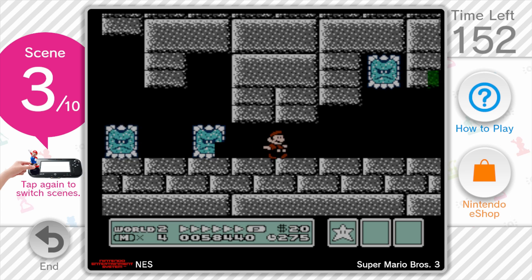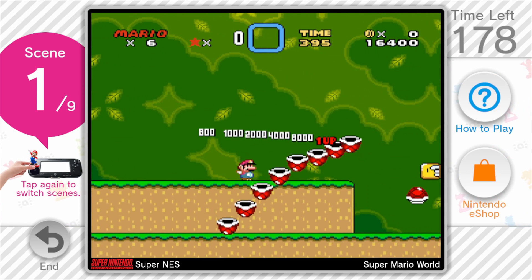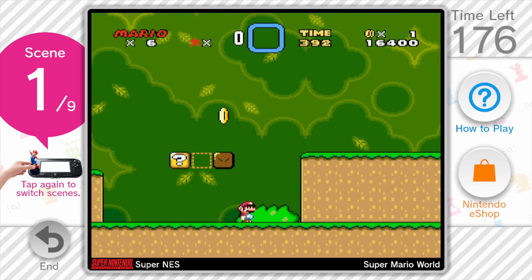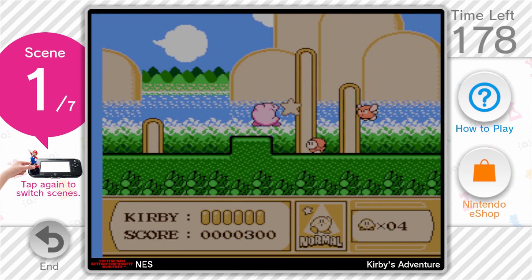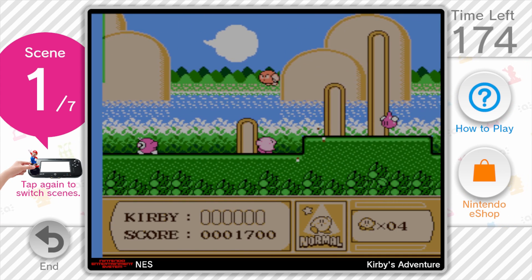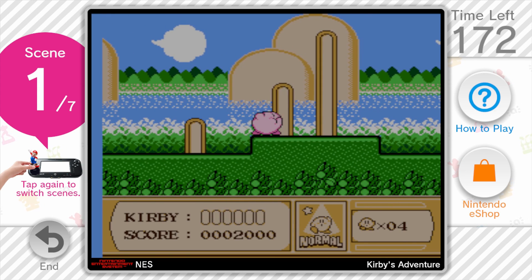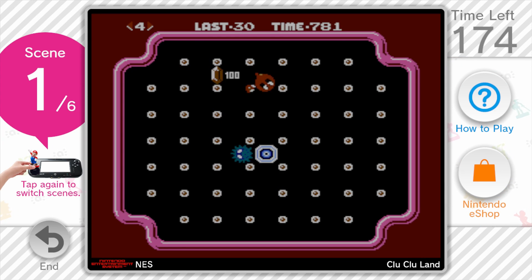I understand that not all of these characters have titles on the eShop, but it's bizarre that software meant to push virtual console sales couldn't at least try to give you a game about a character that you're interested in. Suppose you're a kid who loves Kirby and he's your one amiibo — how confused and disappointed would you be if you scanned him in and instead of playing a great Kirby game you've never experienced before, you're treated to whatever this is supposed to be.